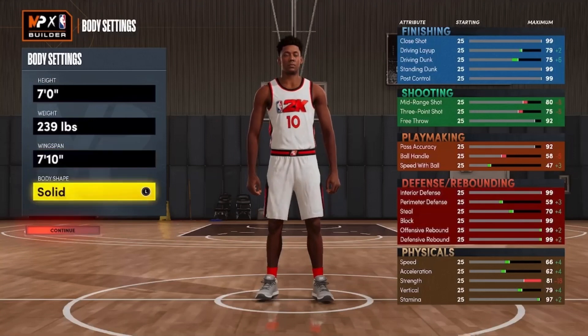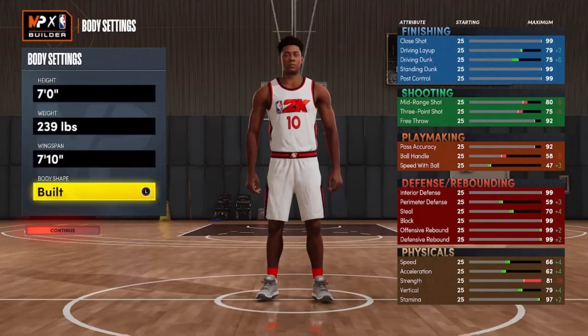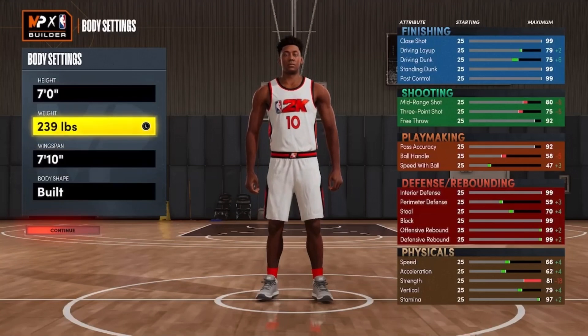You want to go ahead with max wingspan. For the body shape, you can't go burly at 239 pounds — you can only unlock burly at 275. So I'm going to go with built, which is the closest thing to burly.